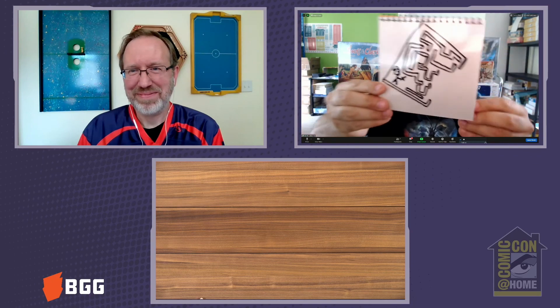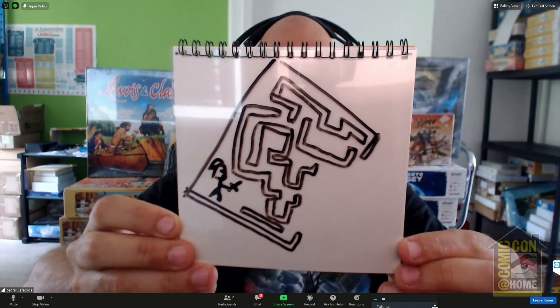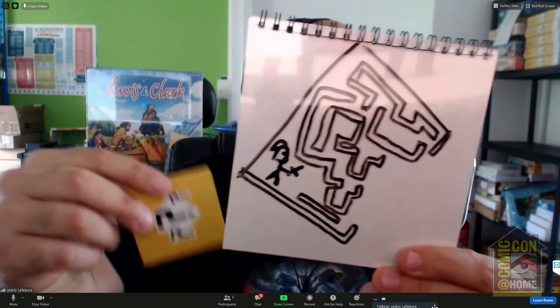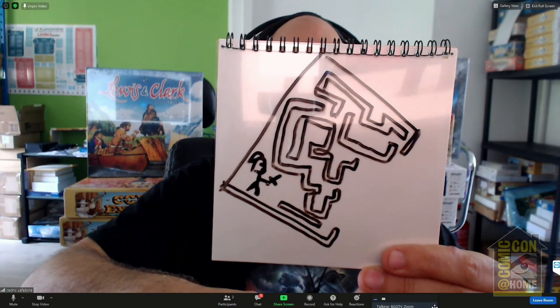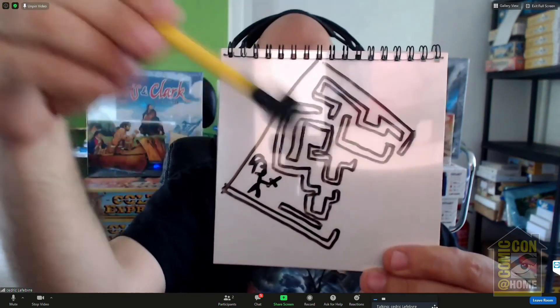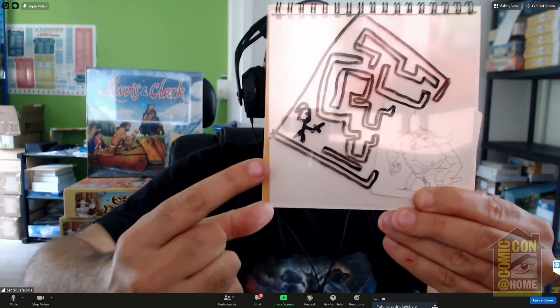Level three is normally more difficult. What's missing? The first player who guesses correctly wins the points, and if nobody finds it, the player who drew loses one of their previous cards. After guessing — maze, dragon, treasure, sword — it's a minotaur! Minotaur with the maze, with Perseus here. Good job, Scott!